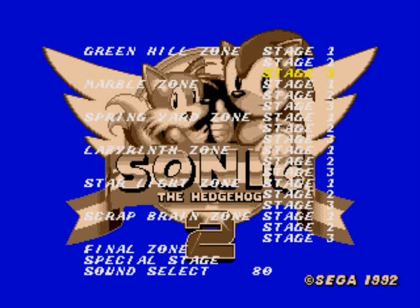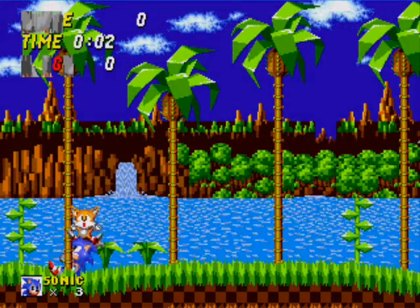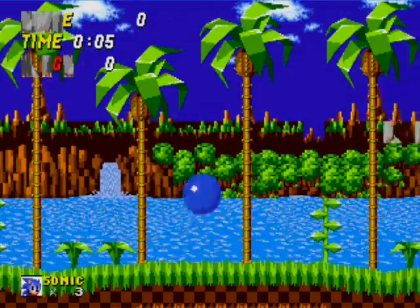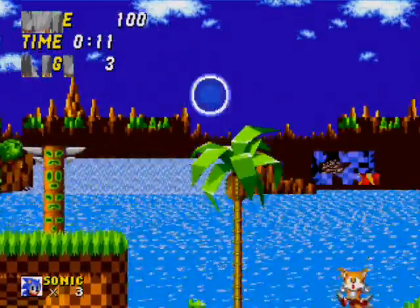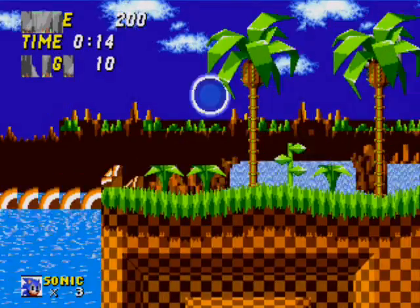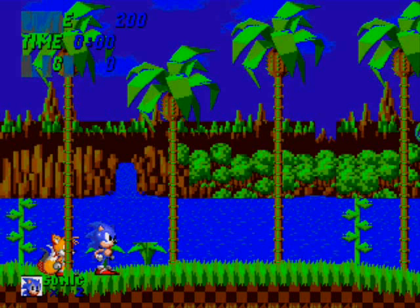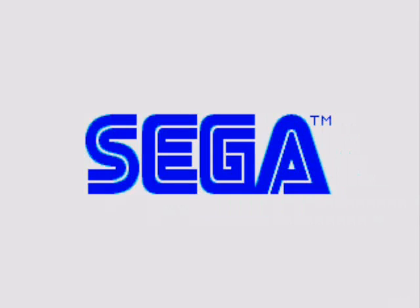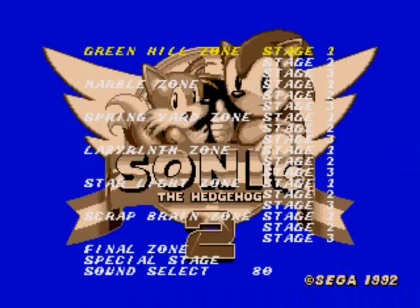Let's start with Green Hill Zone and see what happens. Welcome to — this level has turned into I don't even know what — a glitchy mess. The screen doesn't scroll right, there are holes in the floor everywhere, it's crazy. Debug mode isn't on so we're going to soft reset and make sure that gets turned on. The input is: C, C, C, C, up, down, down, down, down, up, start.